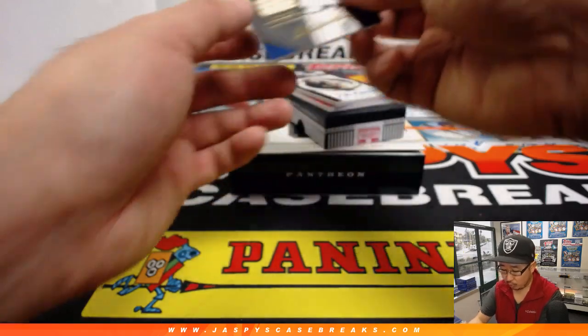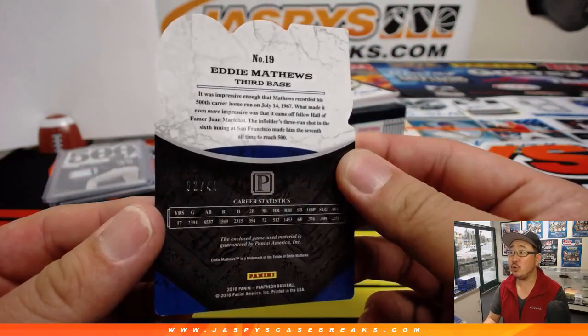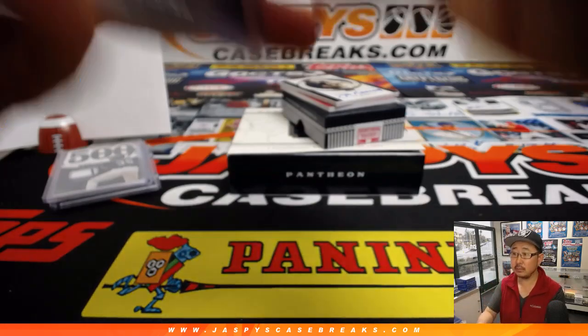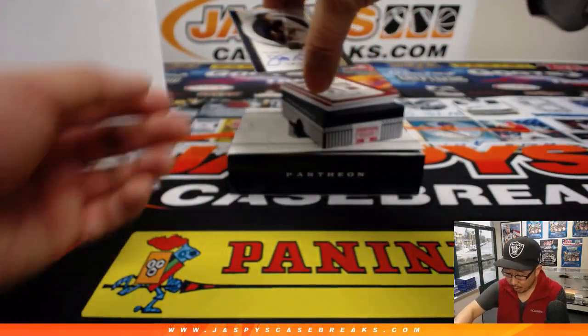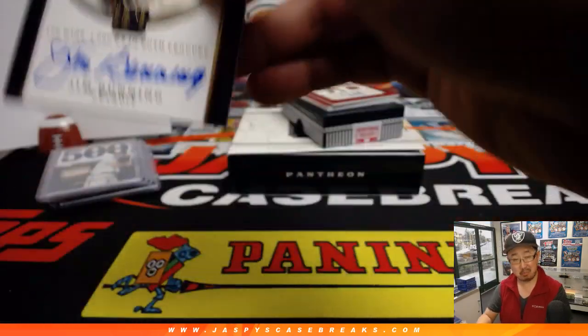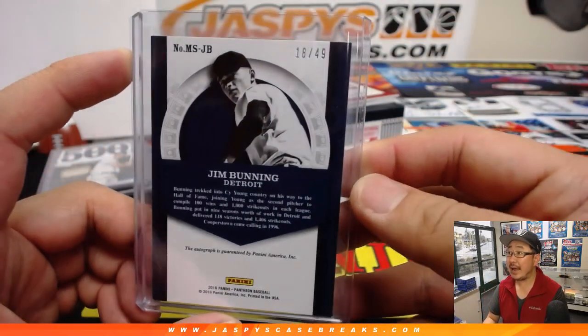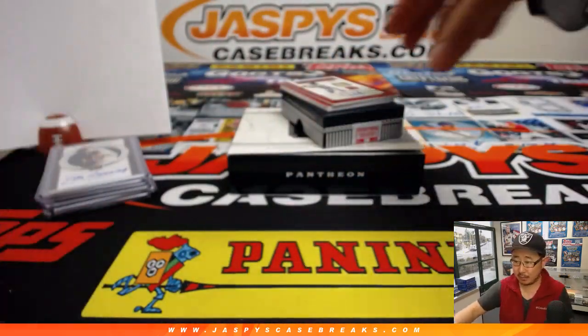We've got 500 home run club, piece of Eddie Matthews' lumber, and that is two out of 49 — game use material for Rex in the number two. Milestone scripts, 100 wins and 1,000 strikeouts in both leagues, Jim Bunning — that's pretty nice. Jim Bunning, 18 out of 49 — that goes to Rex. Last spot mojo.